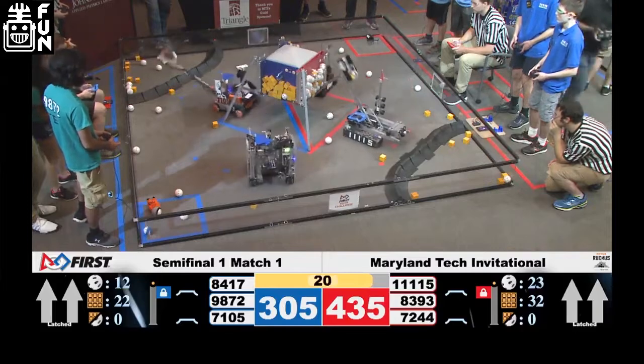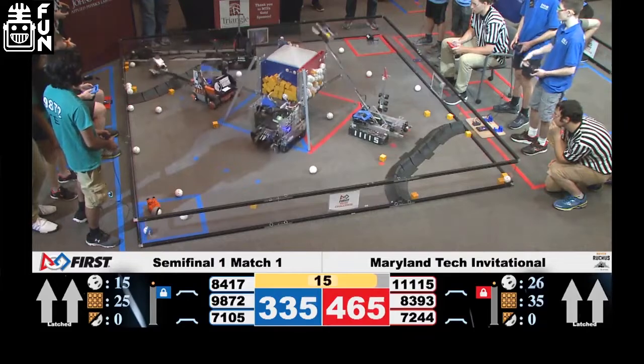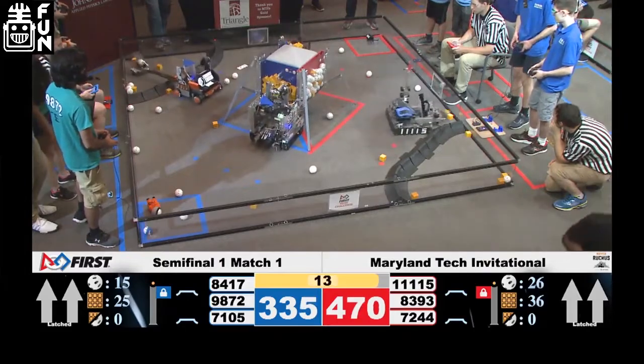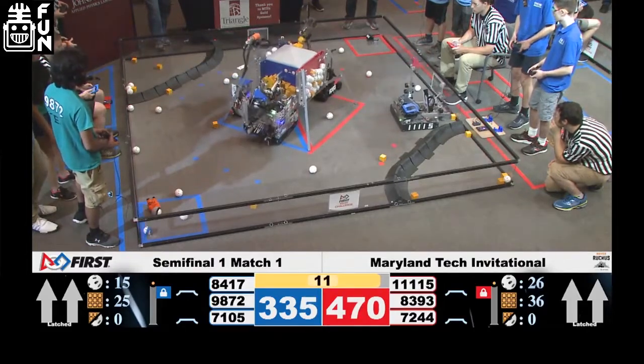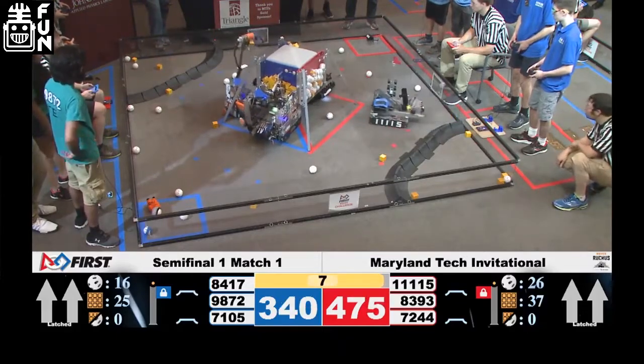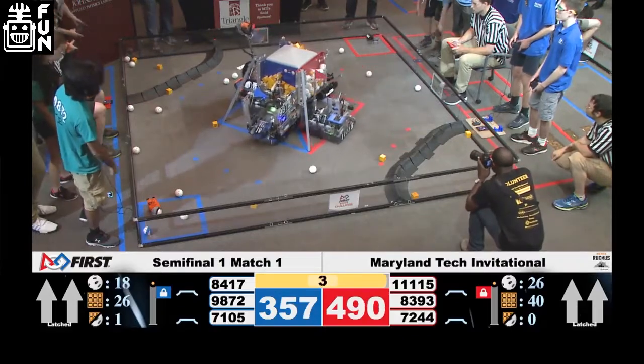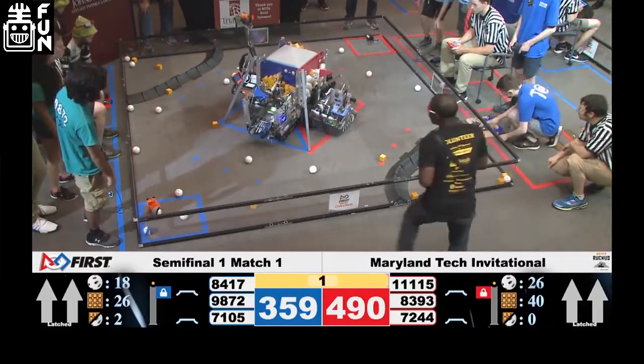They are busy continuing to score those minerals. They have a fast lift to get them up at the end, so they don't even need to worry about that. They are finishing up these lander runs. This cycle time is incredibly fast. They ran out of easily accessible parts in the red crater zone, and they are dropping this stuff in the red lander with five seconds left in the game. Can they get those hangs, or did they go too close?